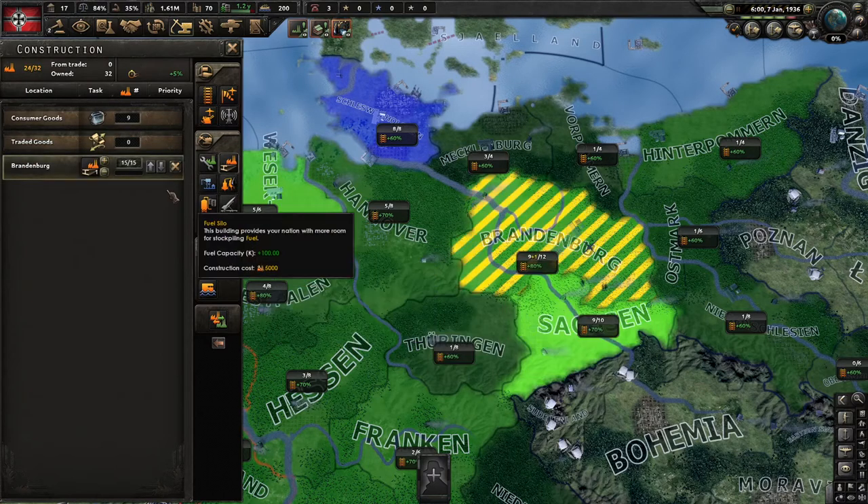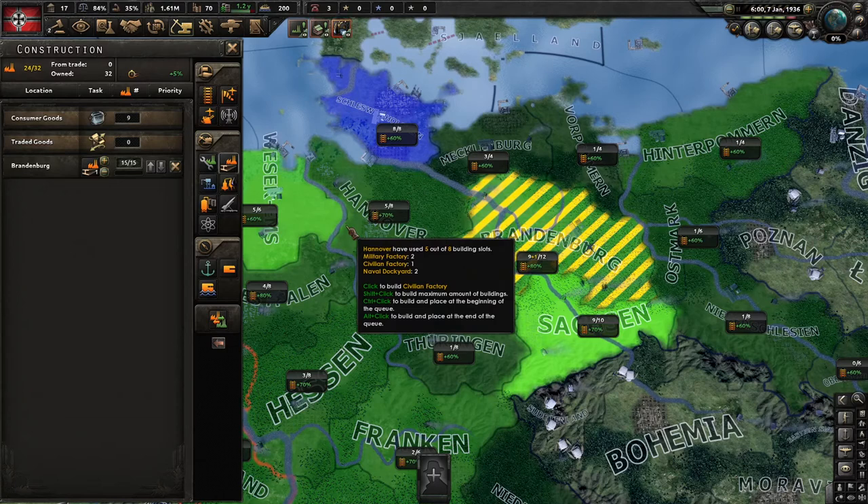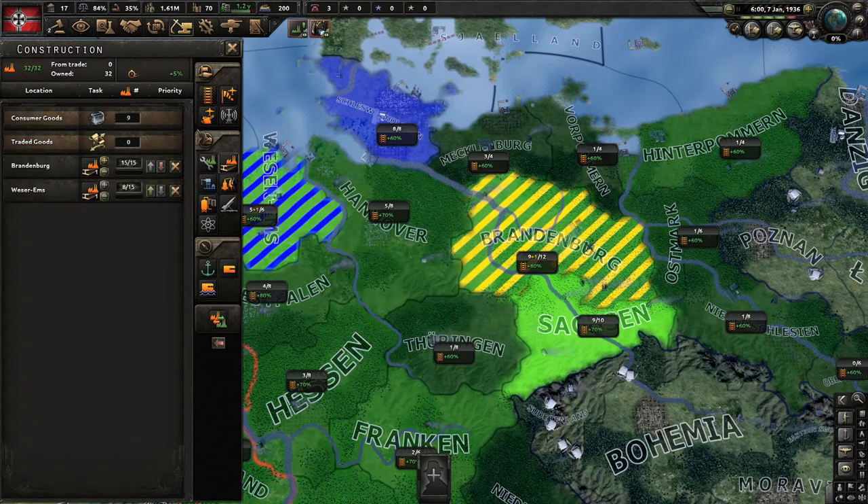So the next thing you want to do is build factories. You can see that right here it says 15 out of 15. For anything that you build, the max amount of factories that you can use to construct this one civilian factory is 15. So that's at the max, which means you have more available factories to construct. But now we don't have any more available because we only have so many factories, so now you have 8 out of 15.